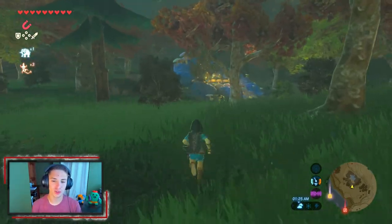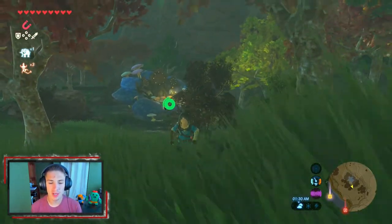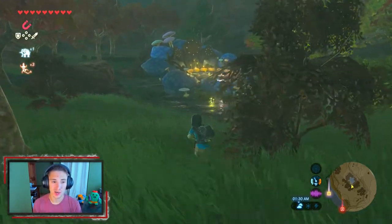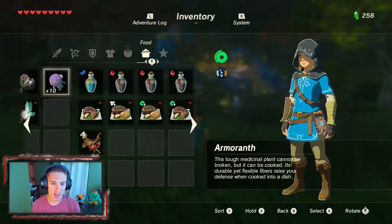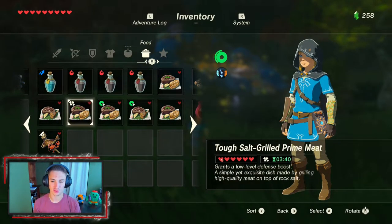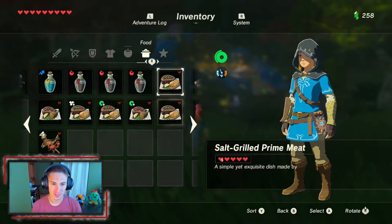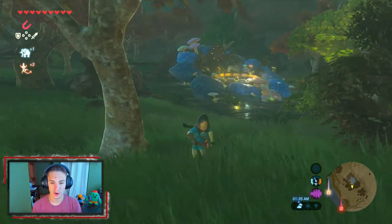In the last episode we finished up a couple shrines in the Eldin region and unlocked our second fairy fountain. In this episode we're going to be traveling to a new area and discovering new parts. Before we start though, look at this — we cooked some meals. We got a defense boost, attack boost, stamina, and some stuff to just fill hearts. We also switched to our good armor.